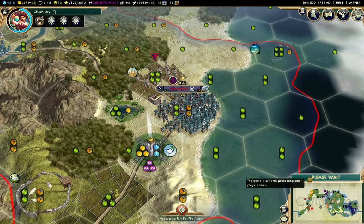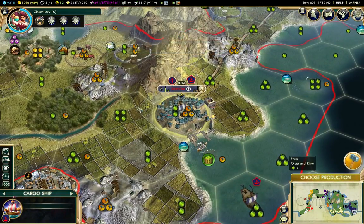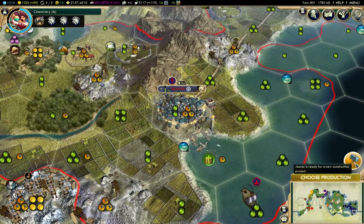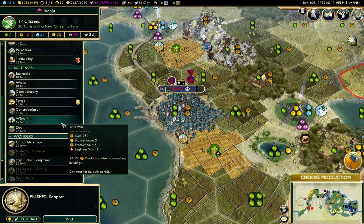We don't have a lot going on per turn here. Fairly soon I think I'll send out some additional settlers — I'll do that after I've finished off tradition, because I want to do that as quickly as I can to avoid this number going up too fast too soon. We've built the seaport here, excellent. What to build here?